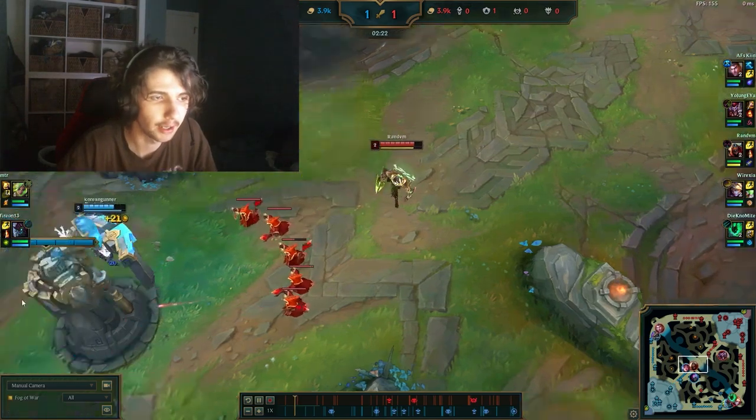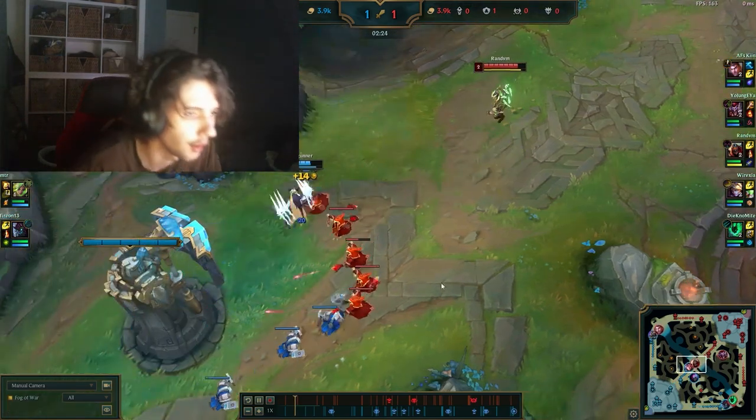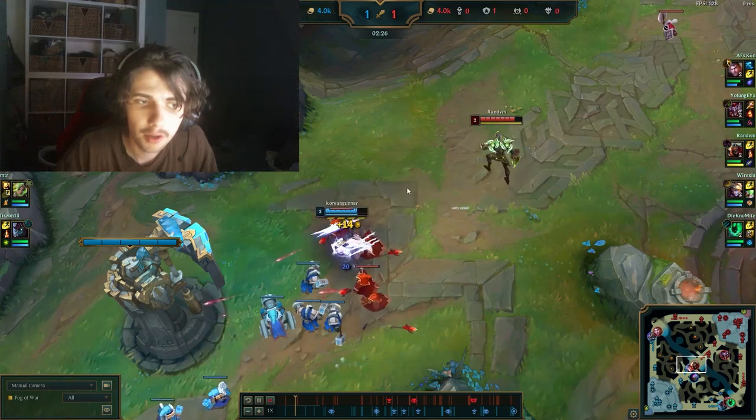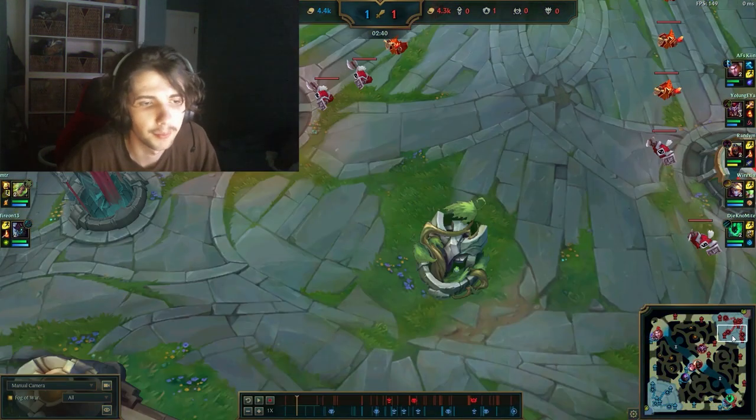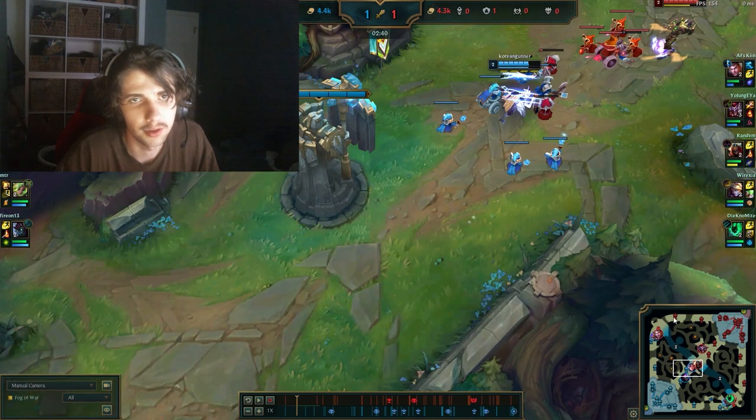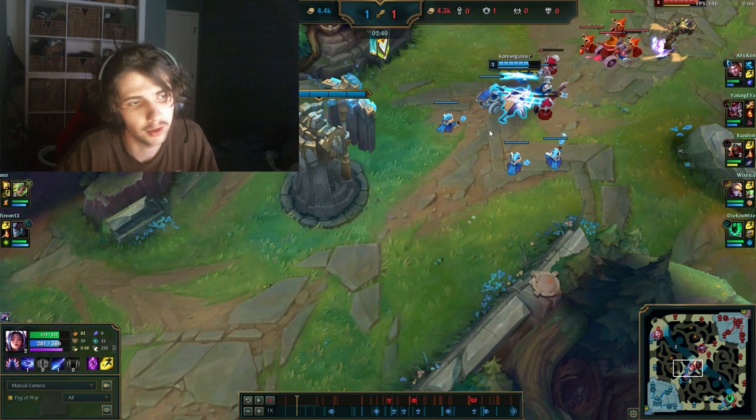I let the wave crash - I let him crash this huge wave on me right now. This is actually very good for me, because I'm able to farm safely under my tower. I just got all those minions and he was level two with the health advantage.